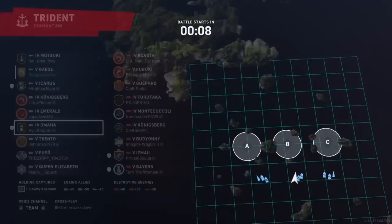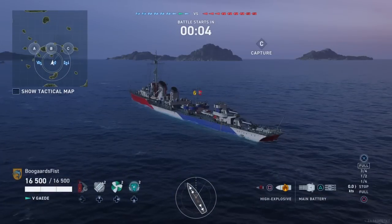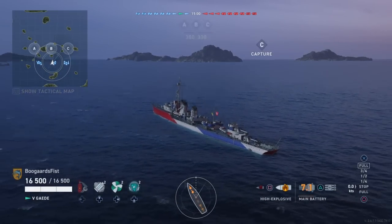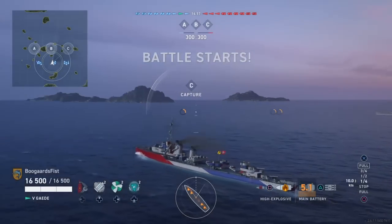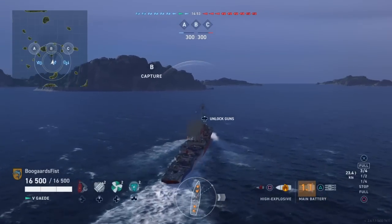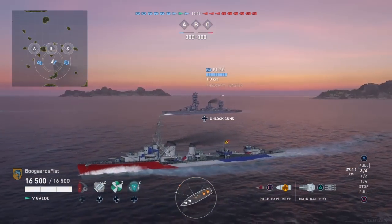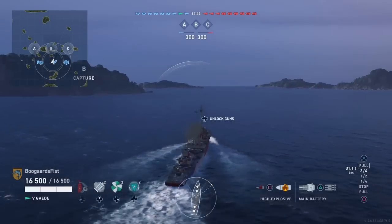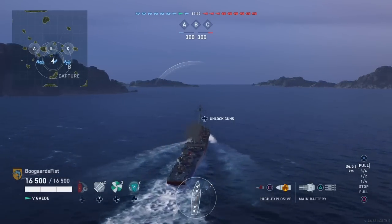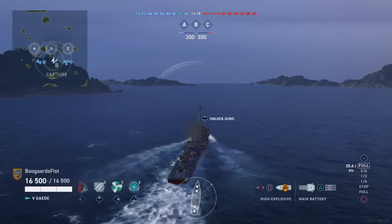I don't use double concealment as much as I used to. The value of Swirsky has dropped over time as more inspirations have come out. I know a lot of you guys want him and the Biscuit, but I think mainly for Swirsky. I only use him on maybe one or two builds at this point. The Biscuit itself is actually quite a fun Destroyer, so if you're interested in the ship I'd be all for it — but I wouldn't recommend getting the Biscuit just for Swirsky.